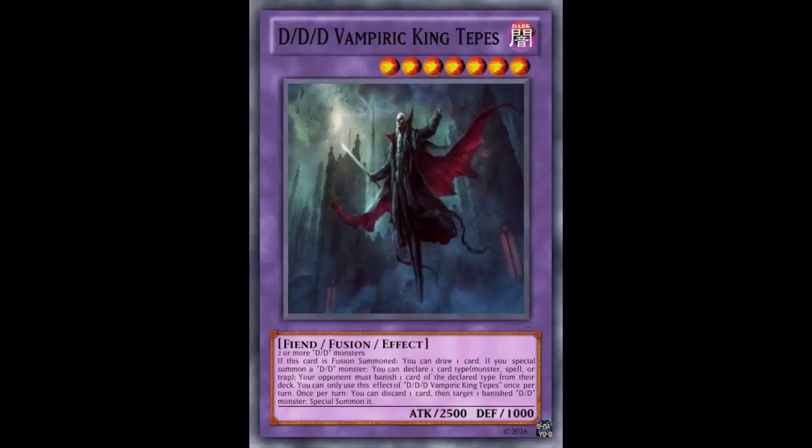So here's the combo: you have oracle king and necro slime. You use necro slime to banish itself and oracle king to summon Vampiric King Texas, draw a card, then discard a card to special summon oracle king back. They're both level 7, so you can go into Number 11 Big Eye and take your opponent's monster. It's a shame DDDs don't have a rank 7 of their own — it'd be nice to have a powerful rank 7 DDD XYZ.